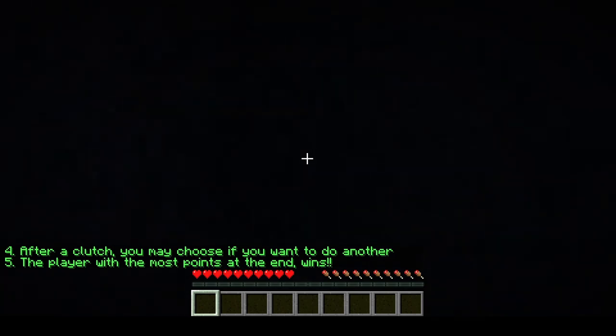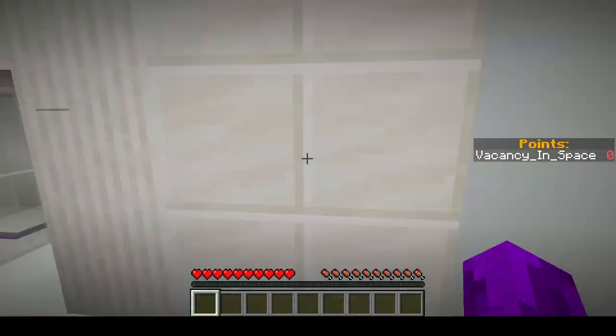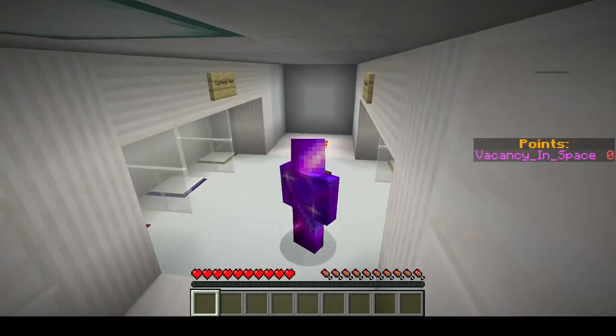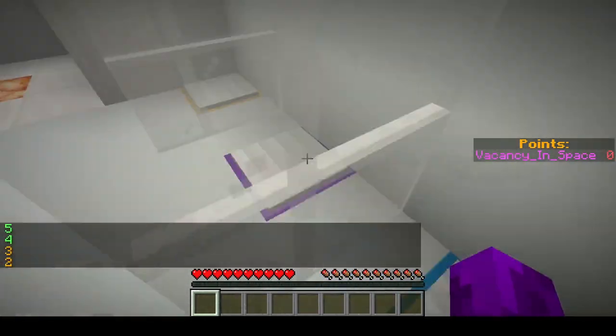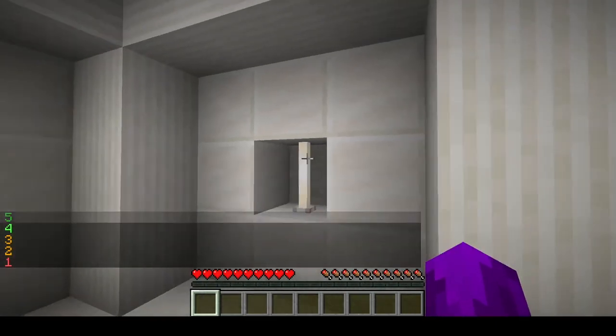And when it eventually loads, here we go. We can customise our name. I generally go to purple — wonder why. And then you can press start when everyone's ready. That timer is just to avoid people from getting you when it's too early.